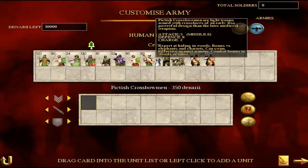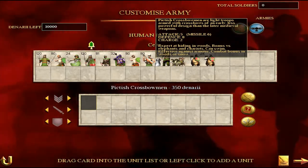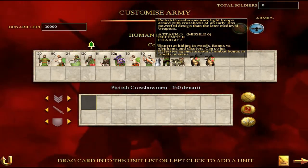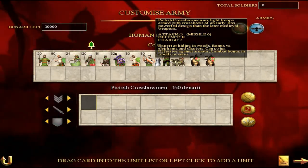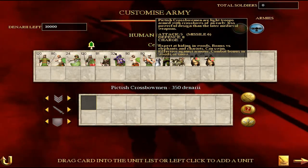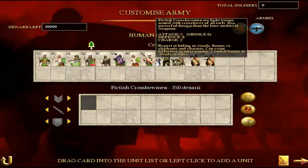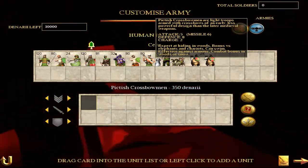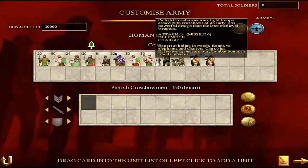Then of course we have the Pictish Crossbowmen, which is an interesting unit because there aren't a huge amount of crossbowmen in this game — it's quite a Medieval 2 thing. They have a pretty decent melee attack and defence, and a missile attack of 6 is pretty solid — effective against armour as well. The reason I don't use Pictish Crossbowmen so much is because they require upgrading and can be more expensive. I just prefer slingers, but crossbowmen can do a job as well.